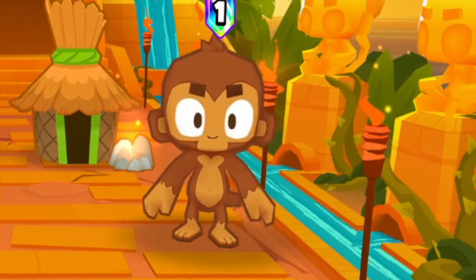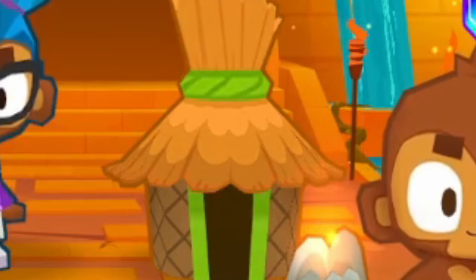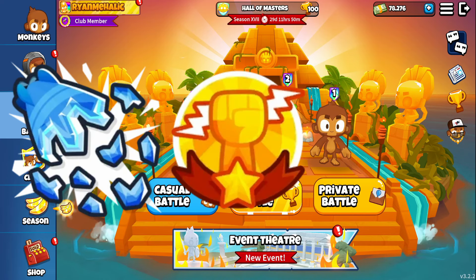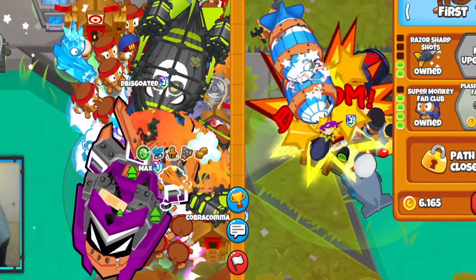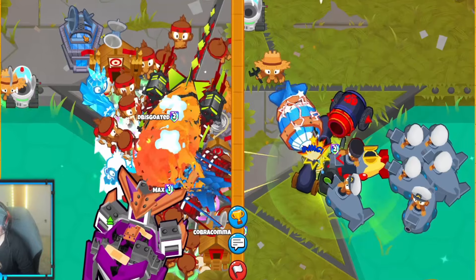With those new dart buffs in mind, we are using Dart Monkey in the strategy of Dart, Ice, and Village, applying a bunch of buffs to the Dart Monkey such as Super Riddle, Homeland Defense, Primer, Mentoring, and we brought Gwendolyn along as well to get the Firestorm damage buff. If you're ready to see that Plasma Monkey Fan Club go crazy, make sure to hit that like button and see if we get 500 likes on today's video.